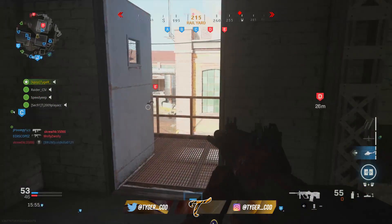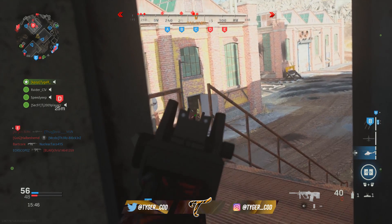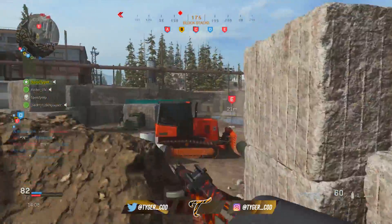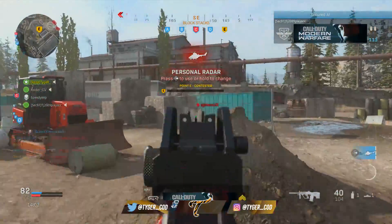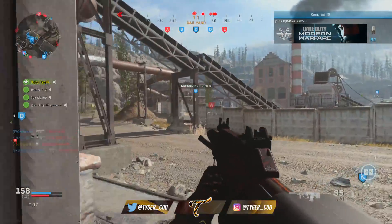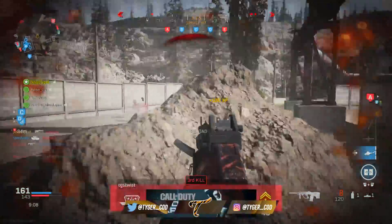The most important variable out of those three is aiming walking movement speed. I would rather have that as my one benefit at the cost of aiming stability and aiming walking steadiness. Aiming stability makes such a little difference — it barely affects anything. And aiming walking steadiness most of the time isn't really going to affect you, because very rarely are you going to be moving while shooting at close to medium ranges.